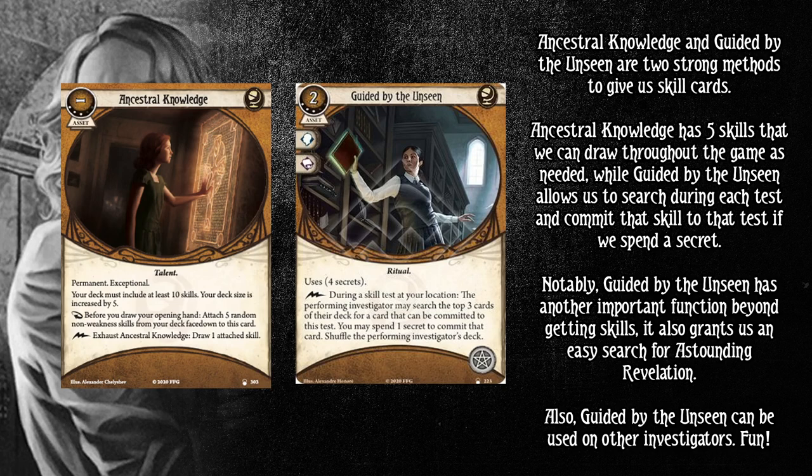You do not need to spend the secret to search — you can just search with Guided by the Unseen and only spend the secret if you want to commit the card. So even if it's empty, you can still search for your Astounding Revelation, which is pretty cool tech. Ancestral Knowledge will eventually run out, but it's essentially drawing five specific skill cards throughout the game. Guided by the Unseen can also be used on other investigators — and I imagine that's where some of the Skillshare Program title came into effect for Travis.